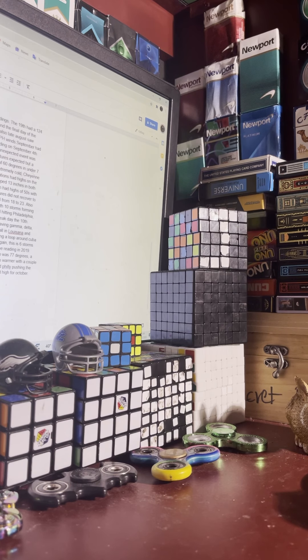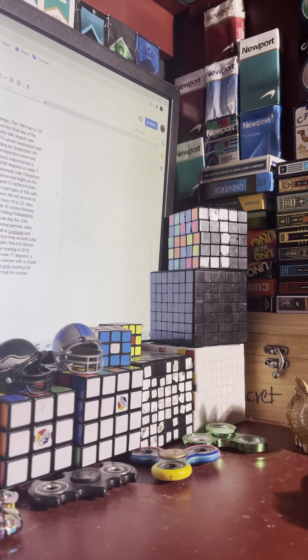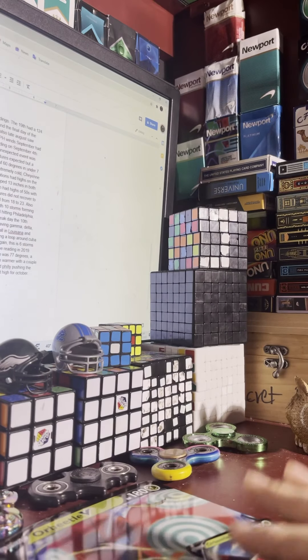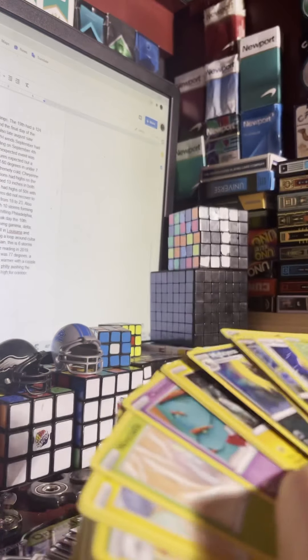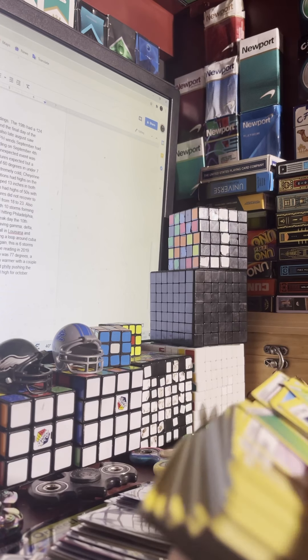I just found another deck of Pokemon. Here I have the Orbeetle compared with the jumbo card — I have the Orbeetle and its little companion Orbeetle — the jumbo and the regular card. Let me go through this stack to see if I can find the one card I'm missing.